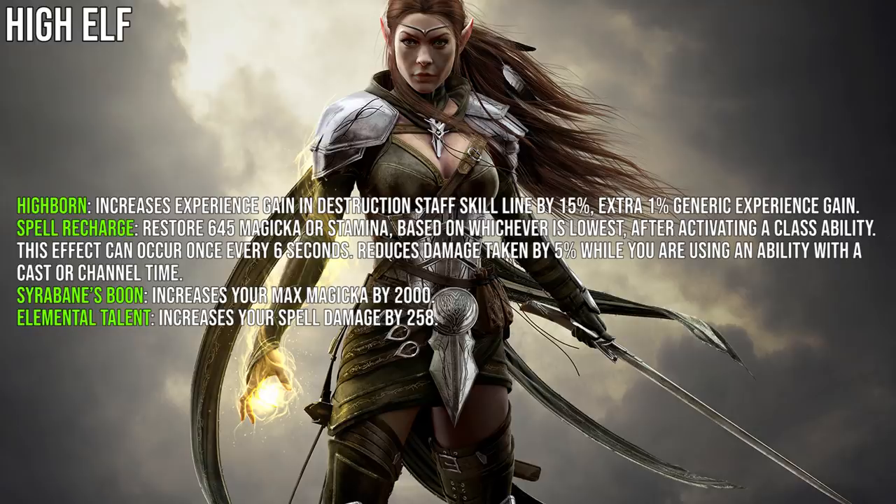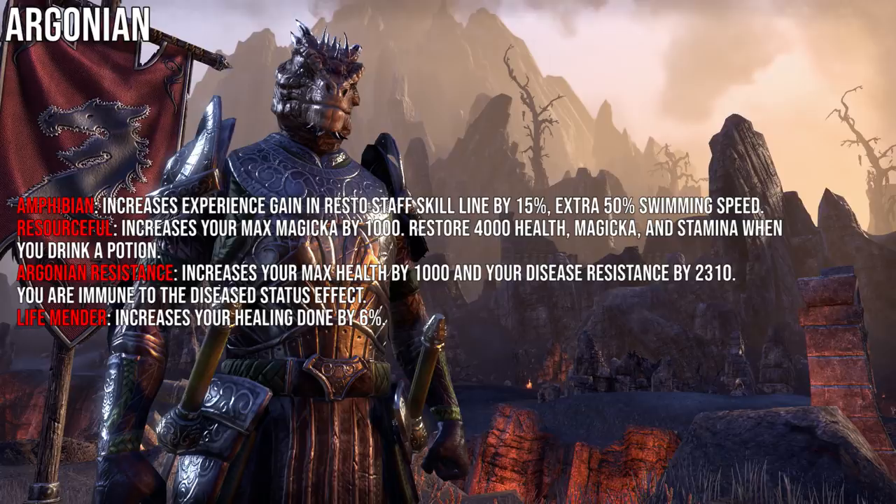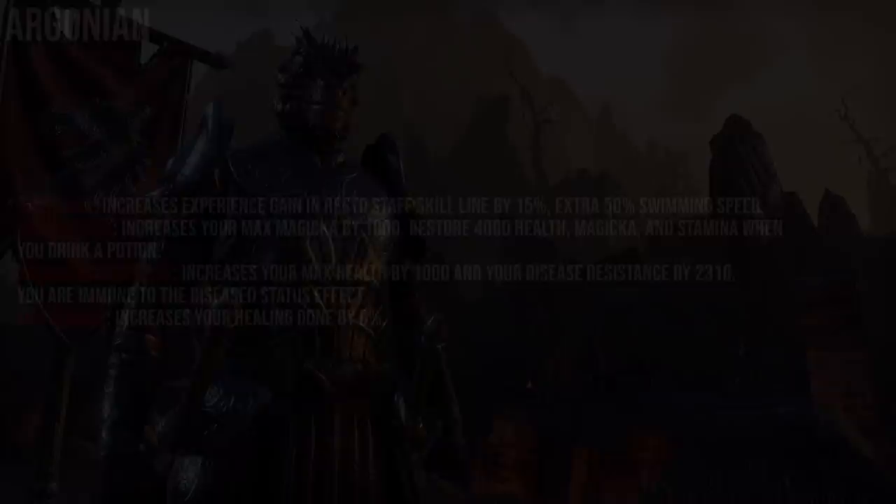High Elf also has Elemental Talent which increases spell damage by 258. For the Argonian, the first passive increases Restoration Staff XP by 15 and gives 50% additional swimming speed. Resourceful grants increased max Magicka by 1000 and restores 4000 health, Magicka, and Stamina whenever you drink a potion. Argonian Resistance increases max health by 1000 and disease resistance by 2310, with immunity to the disease status effect. Life Mender increases healing done by 6%.